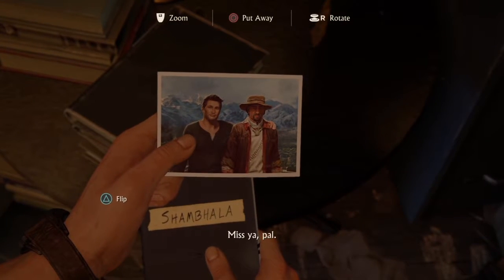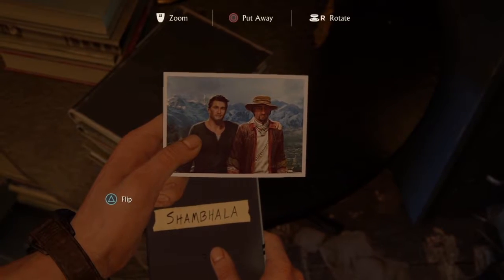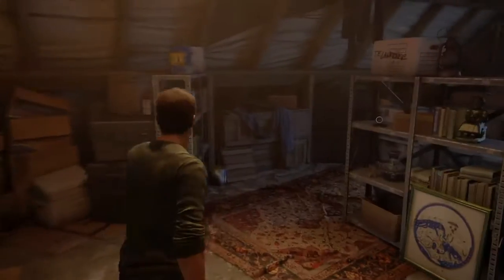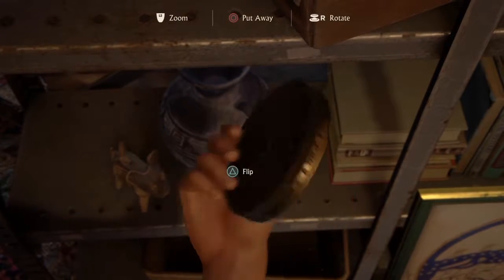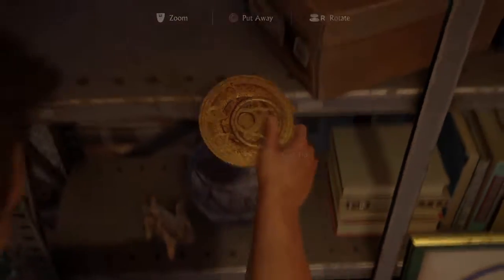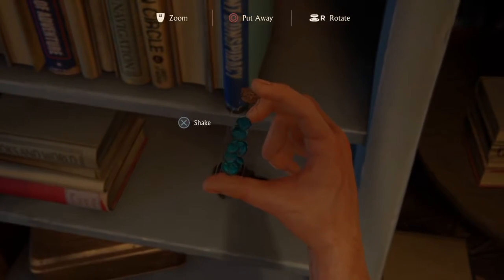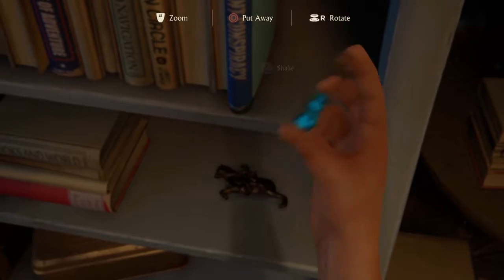Miss you, pal. Still remember — didn't speak his language. See Francis and his elaborate puzzles. Uncharted 3 — the Atlantis of the desert. So many men killed each other for a piece of this. Looks like we stole a bit from Shambala.